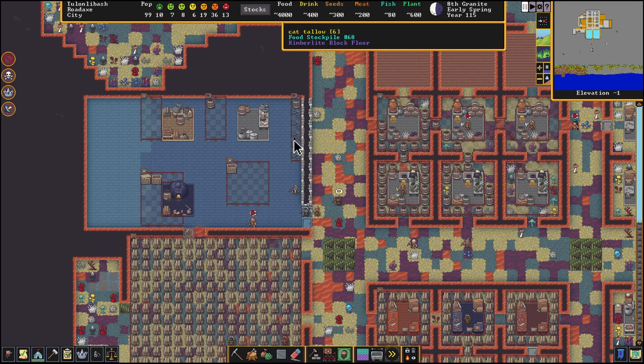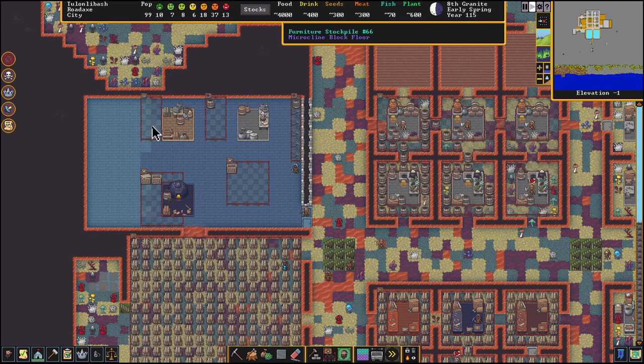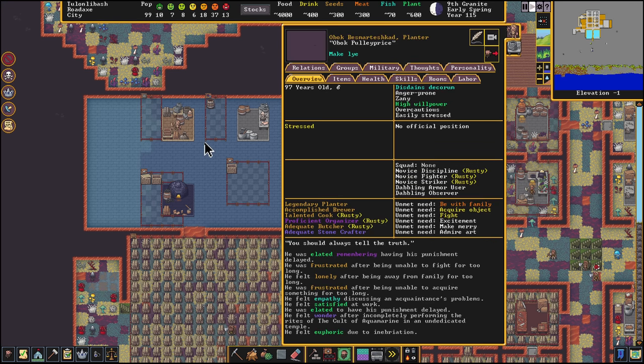They're putting dog tallow in the workshop. We don't have barrels in there yet but they'll get barrels eventually — around the kitchen and the stills are all empty barrel stockpiles, so they'll bring barrels over and put the tallow in. Now we just need some lye. In the carpenter's workshop we're going to create some buckets just in case. Obok is making lye.